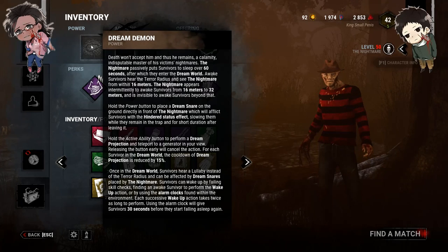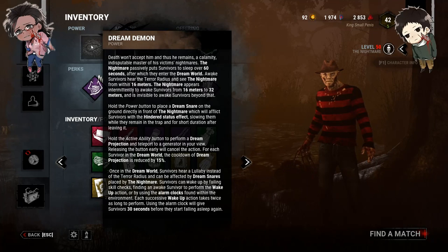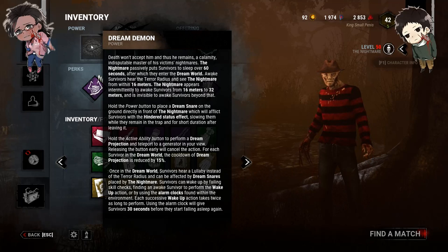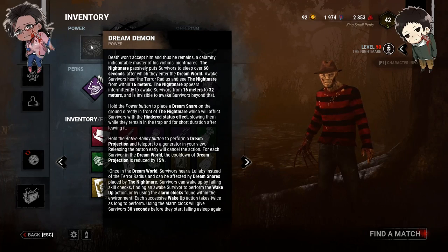If you are awake, you hear a terror radius at 32 meters. At 16 to 32 meters you see Freddy intermittently if you are awake, and then when he enters 16 meters that's when you start seeing him. Past 32 meters he is invisible. When the survivor falls asleep, his terror radius becomes a 2D lullaby similar to Huntress — so he no longer has a terror radius. You're also able to interact with all of his different powers like his dream snares and stuff like that.